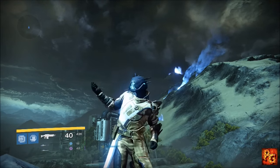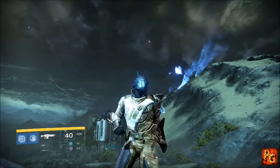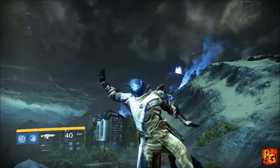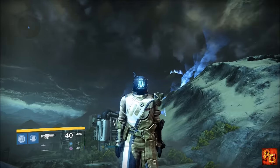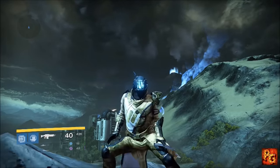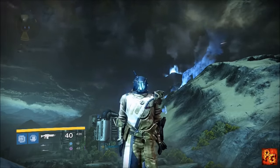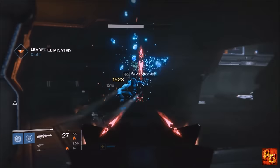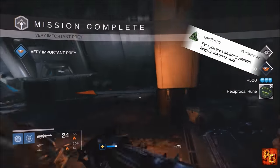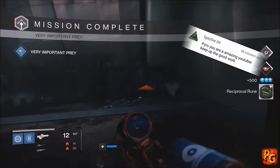Try to get as many Reciprocal runes as you can, and if you do enough Reciprocal runes you're going to get the Stolen runes and the Antiquated runes. That's the best way to do it. There are a few other really easy guaranteed methods — the first being the VIP patrol missions on the Dreadnought. These are the ones with the star inside the diamond. Completing a VIP patrol mission on the Dreadnought is guaranteed to give you a Reciprocal rune.